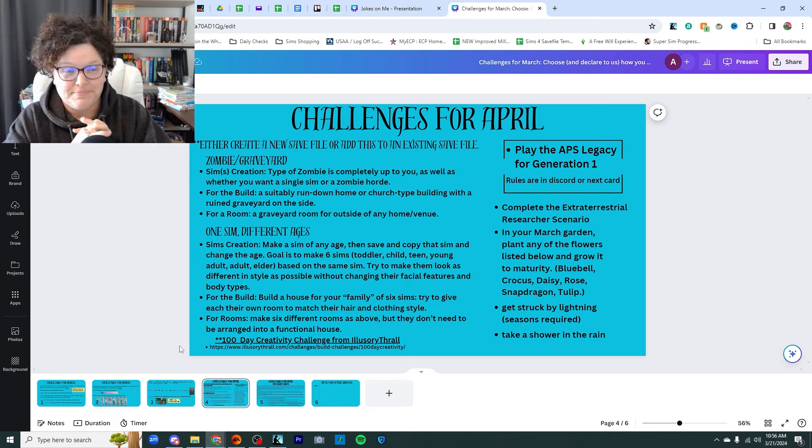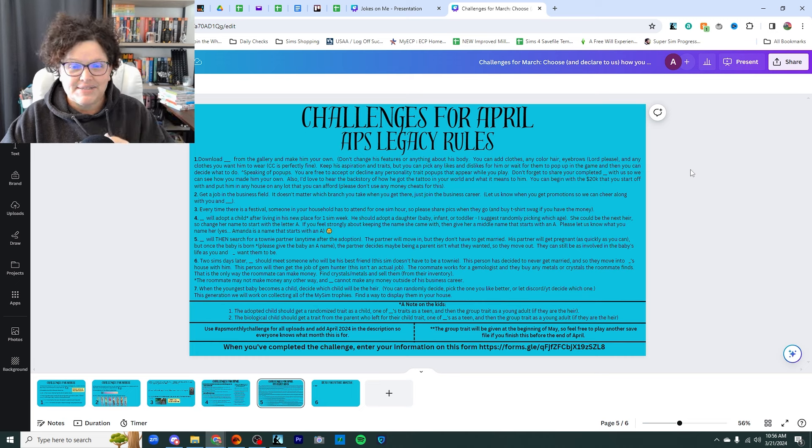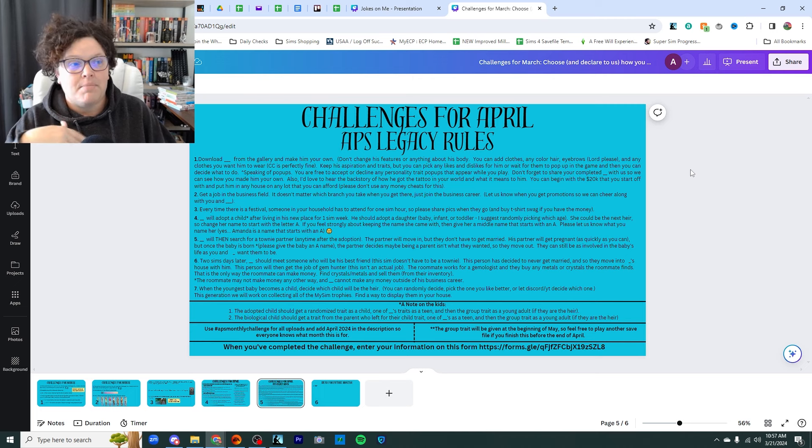And then finally, level three — which is a very ambitious thing I'm going to be trying. It is the APS legacy, generation number one. The rules are in the Discord or on the next card. Yes, they look long, but I do not want you to get scared of them. There are really only seven rules. I had a couple of people read over them to make sure they made sense. We're going to go over these pretty quickly because it's not as difficult as it sounds or looks.